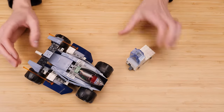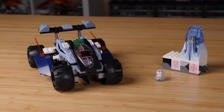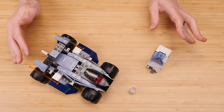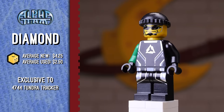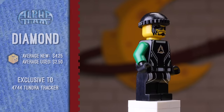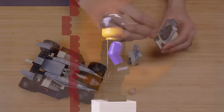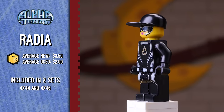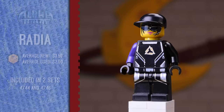Continuing on up the list, we've got 4744 Tundra Tracker — 141 pieces, retailed for $20 back in 2004, adjusted for inflation looking at more than $30. This is our first set to include multiple figures. We get Diamond, who is exclusive to the set — our green guy. That leg print is reused on a couple of guys. We also get a side build where our other figure is hiding, frozen away — that's Radia, who comes in two sets. Same torso print as Diamond, we get the purple arm, and she's got a regular baseball cap for some reason.